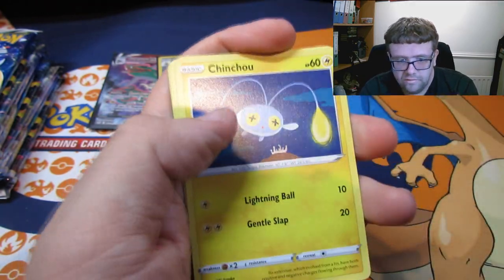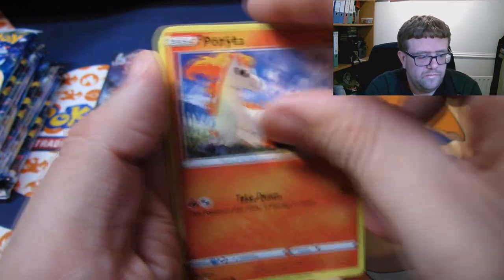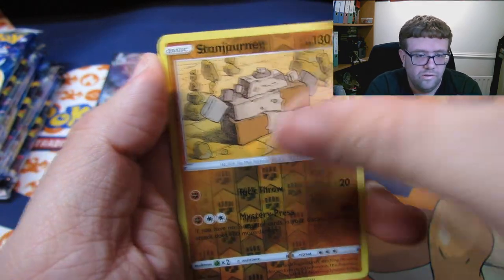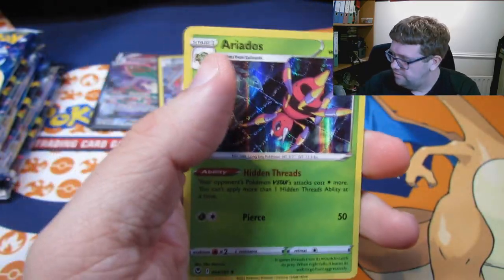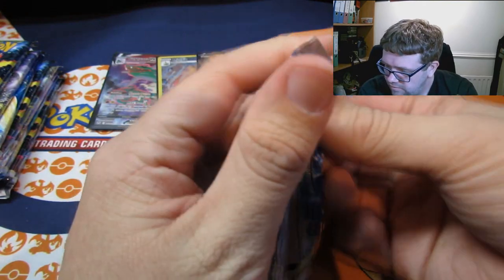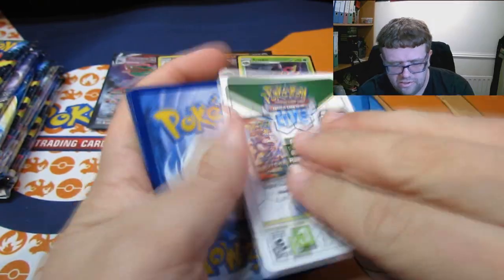One, two, three, and a four. A Metal Energy, a Regenerative Energy, a Drasian, a V-Guard Energy — another energy, a V-Guard Energy. Good amount of energies in this one. We've got a Chinchou, a Pikachu, a Ponyta, a Venonat, a Dewpider, a Reverse Stonjourner, and an Eridollarhovair. Still nothing that's blown us away yet, but plenty of packs to go. Hopefully we can get something half decent in the next few. That's been slightly shocking so far.